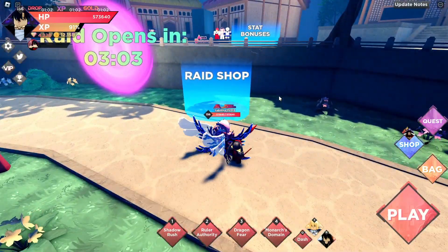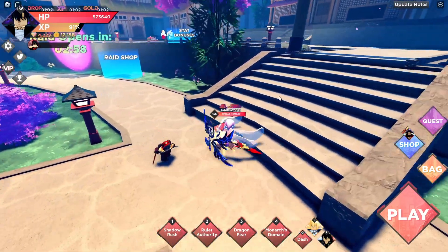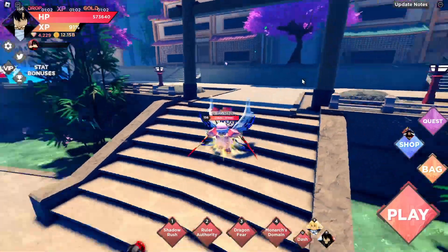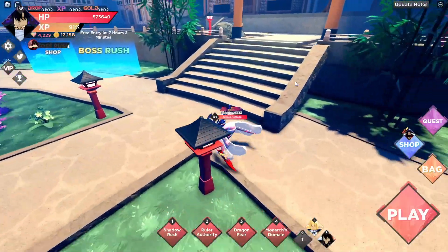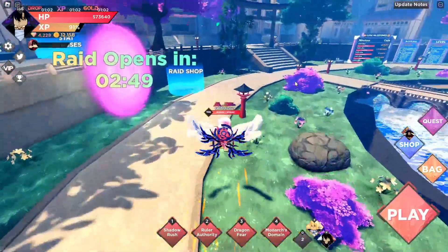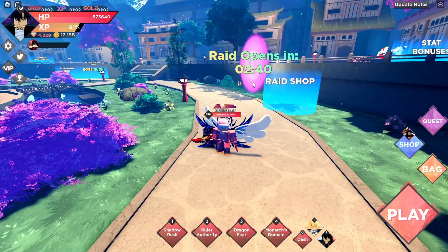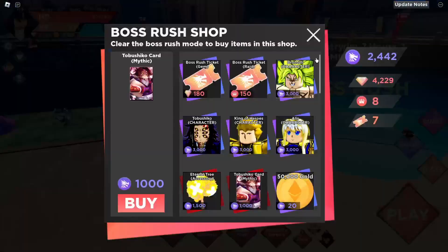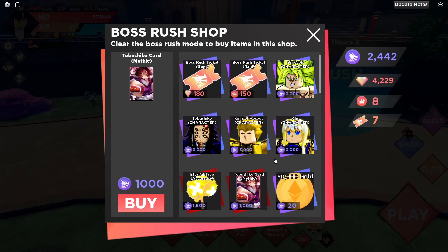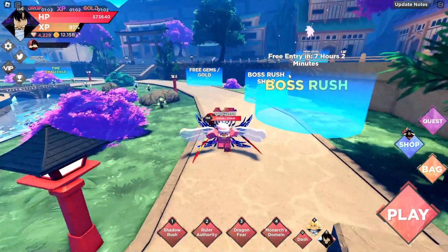One way to actually help getting more Raid tokens is AFK Raid. Depending on how much damage you do, you can get around 300 gems a night and 1,000 Raid tokens per night — which is one card — and sometimes you get lucky and drop one or two cards. I have a tutorial on how to AFK Raid and Speed Raid. You'll get an extra 300 gems from AFK raiding that you can then spend in Boss Rush to get a little bit closer.